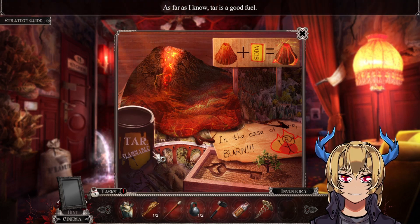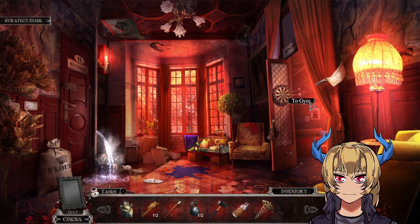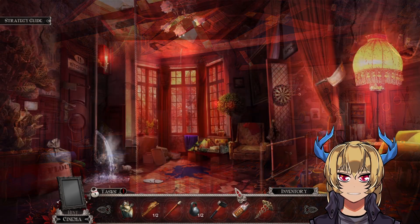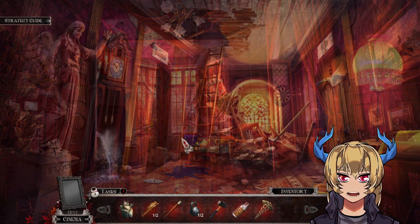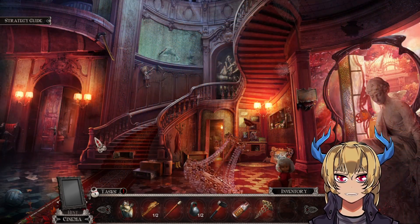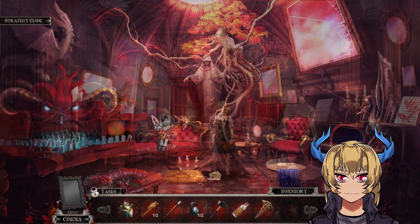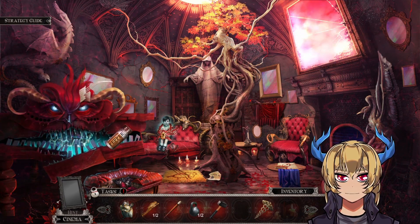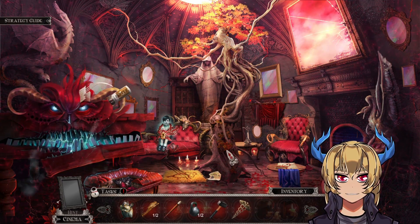Maybe we can get some tar later. That's a trophy. Papa, let's use the pepper on this demon — the piano — and see what we get.